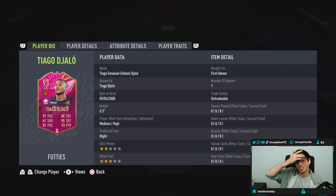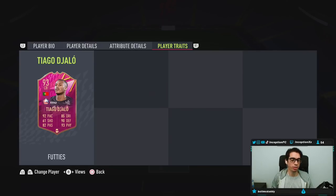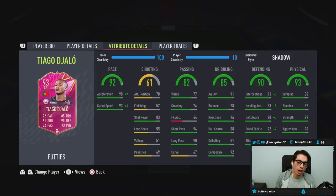We're taking a look at a card who is 6'3", medium-high work rates, right footed, 2 star skills with a 3 star weak foot. He has nothing in-game player traits or in-game attributes. We're going to be giving this card both the anchor chemistry style as well as the shadow chemistry style to test out a few things.